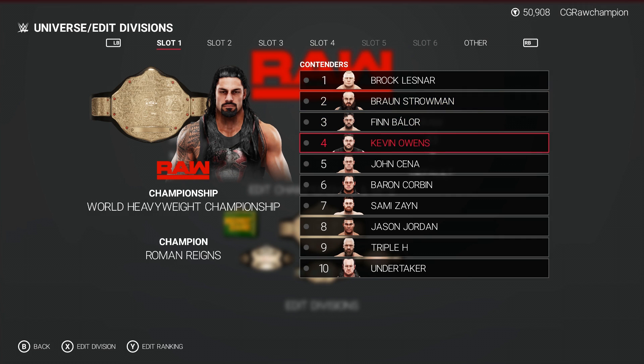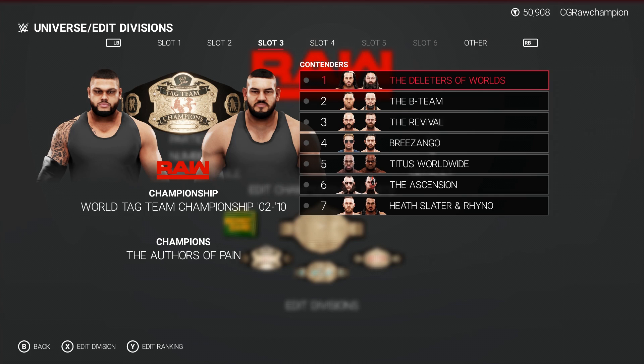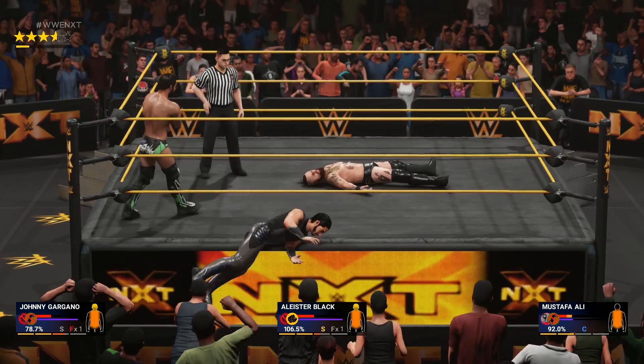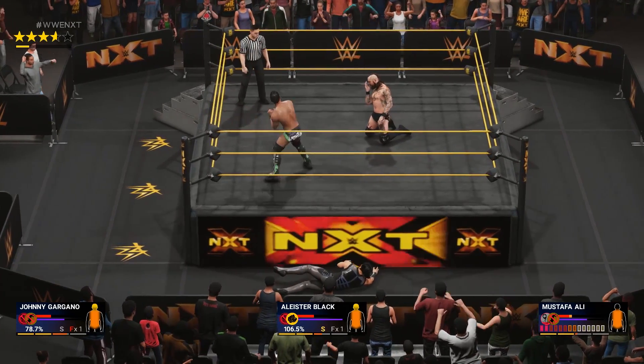There are some oddities, like superstars only being able to go after one title at a time, but that does seem to mirror the way current WWE seems to book its own shows. As far as attributes, skills, and abilities go, be mindful of how you set them, as they seem to have greater weight and impact on how superstars behave this year. The AI is no in-ring slouch for veterans, though you'll probably still need to edit your sliders in the long run.